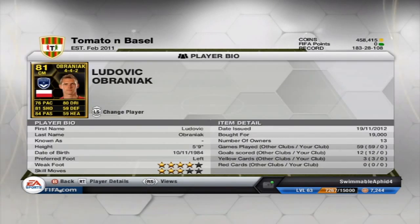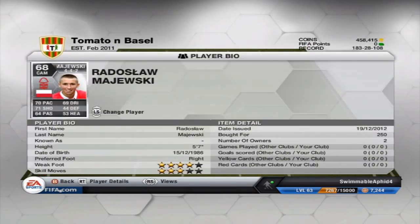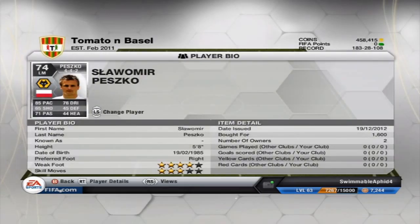In midfield, the in-form Brainiac from Ligue 1 — what a player he is, cost me 19k, I think he's well worth it. Then you've got Majewski for Nottingham Forest in the Championship, and Peszko, another Championship player for Wolves.